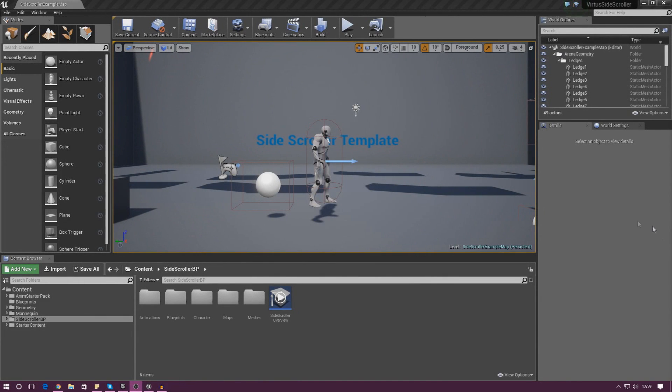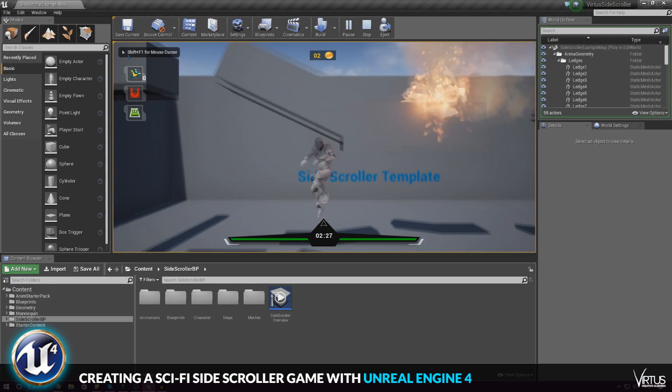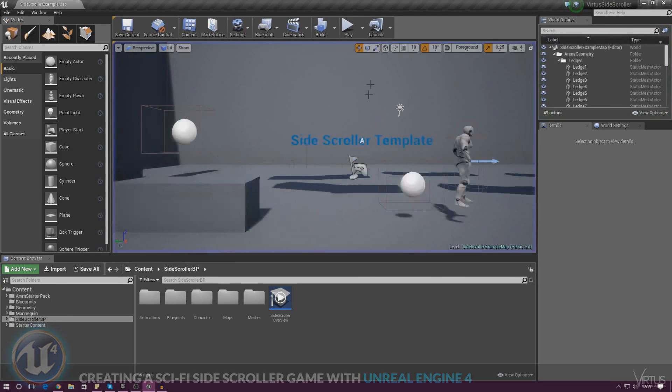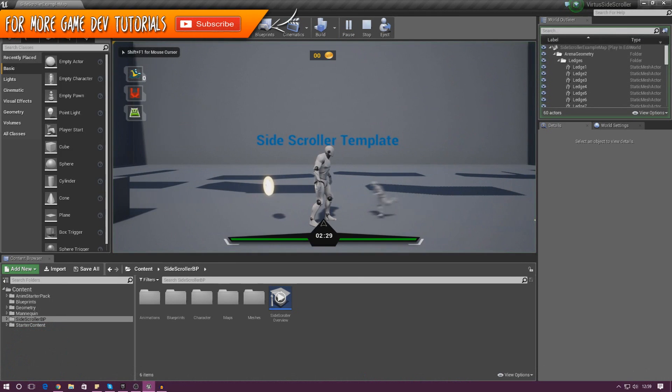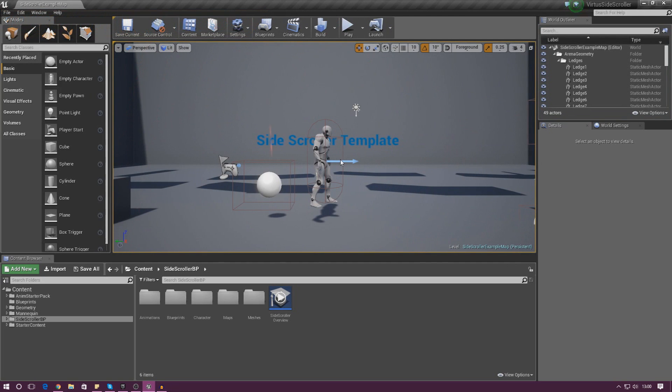Good afternoon ladies and gentlemen, your boy Vertus here, welcome back to the Unreal Engine 4 side-scroller series. In today's video we are going to be doing some basic artificial intelligence — getting an enemy into our level, having him chase us, run up to us, take away some of the player's health, and explode on impact.